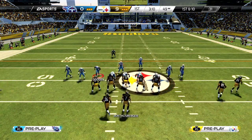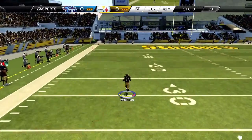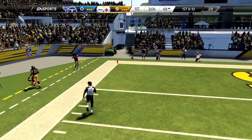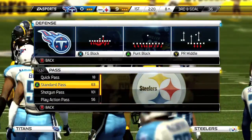What you want to do is run the ball as close as you can to the end zone as possible. I'm going to pass to my X receiver and down the ball at about the two or one yard line — however close you can get without actually scoring the touchdown.